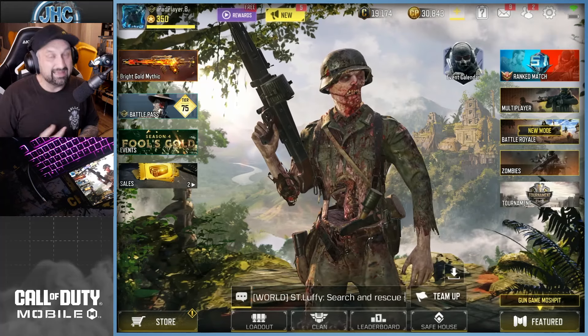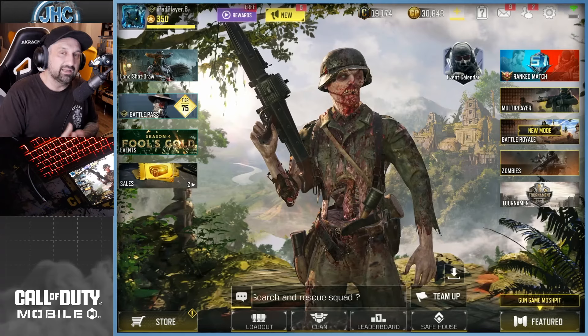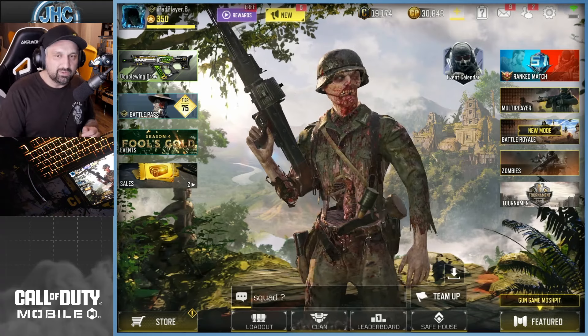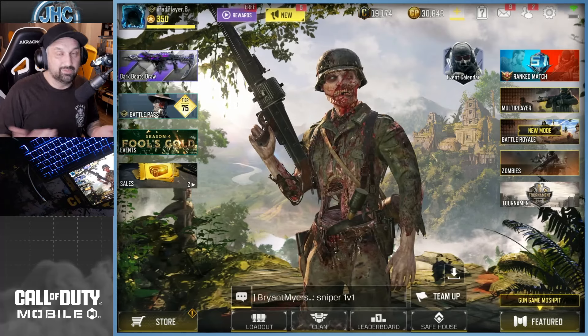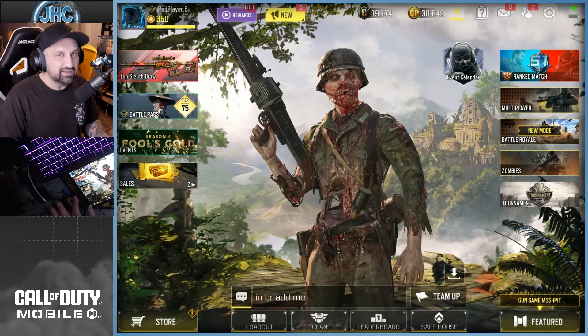This one is a classic, guys. We're going to check out the iron sight, the reload, and the sound. The first time I used the MG42 was in Call of Duty: World at War and World at War Zombies. I'm using the Witch Warden right now because we're going to get a new one — it's going to be in a mythic drop later. But let's see what's new this season. I'm too excited, gotta check the gun first.